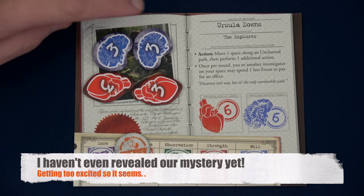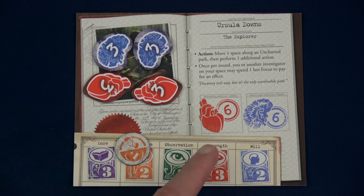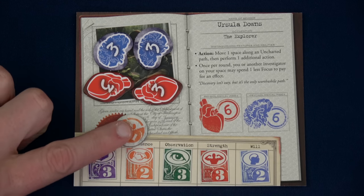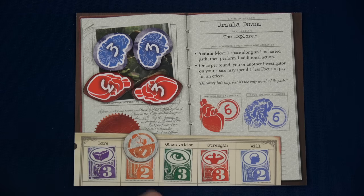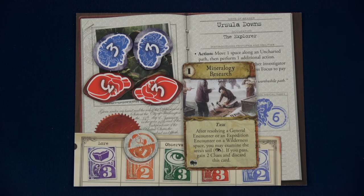Here we have Ursula's player board. She has an action to move one space along an uncharted path and then perform one additional action — essentially a free move through an uncharted path. Once per round, you or another investigator on your space may spend one less focus to pay for an effect, including the reroll. So she can get one free reroll. She has six health, six sanity. Her starting ability lets her improve one skill — she's going to improve her influence for acquiring assets. She's three lore, three influence, three observation, three strength, and two will.